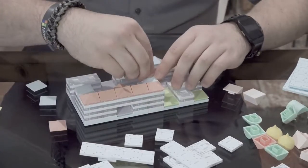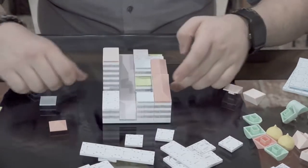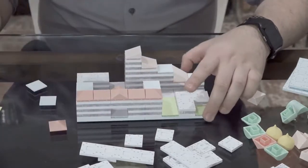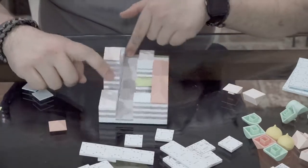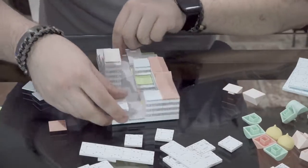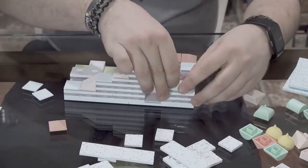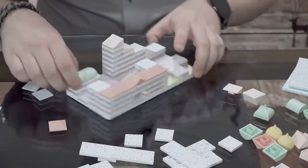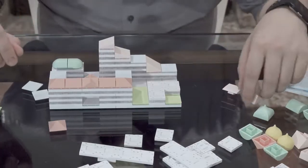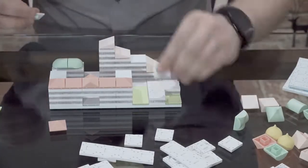Looks pretty awesome if I do say so myself. For this building right here, let's make it using these two green pieces and cap it off like that — I like the look of that. And for this building, let's go ahead and tile it flat.